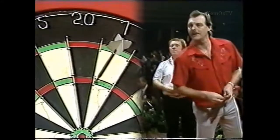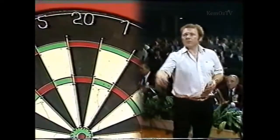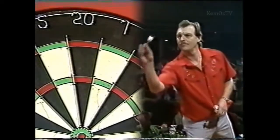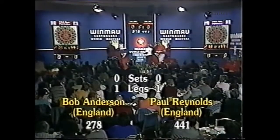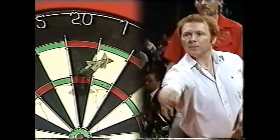Bob to throw first. Game on. Psychologically, of course, there must be a tremendous advantage for managing to pull off a shot of 161. It lifts you — Anderson now looking gilt-edged. 140. This best-of-three, best-of-three discipline allows little time for settling in — you've got to hit the button straight away.